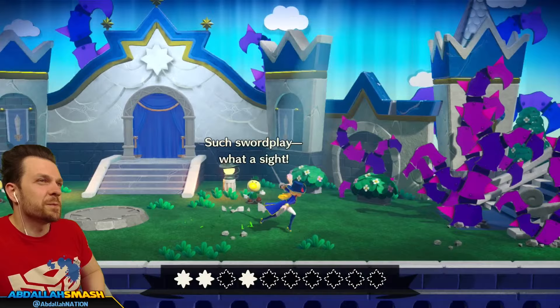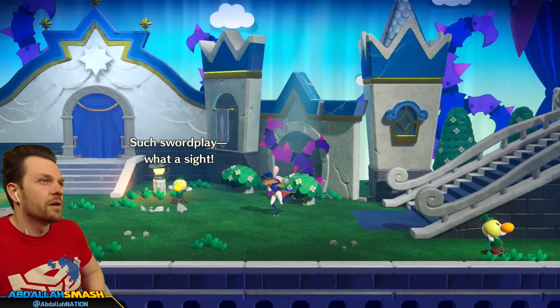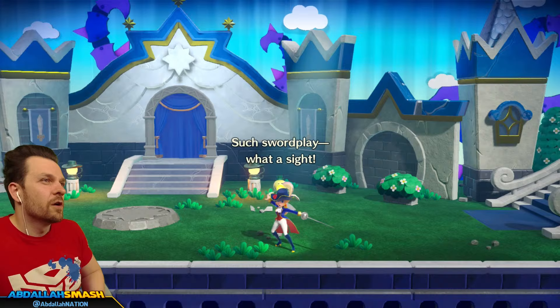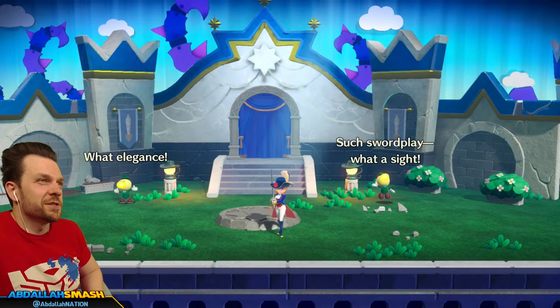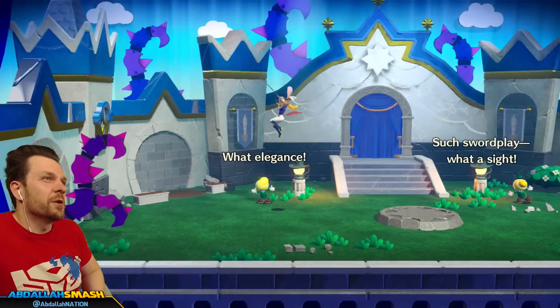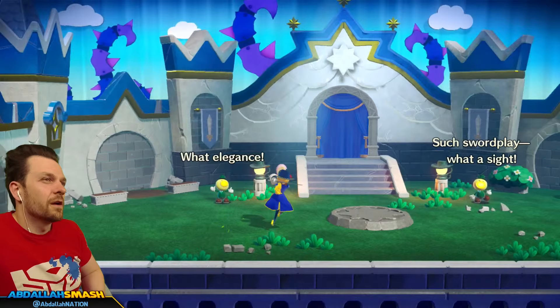Excuse me — why didn't that cut from the side? That's very bad collision programming. I'm right here — so she runs pretty quick. Oh dude, you can taunt with R! That's kind of cool — that wasn't in the controls. And L taunts as well. What does Minus do? Nothing. So you can get a little bit of boosted height in case you need it.